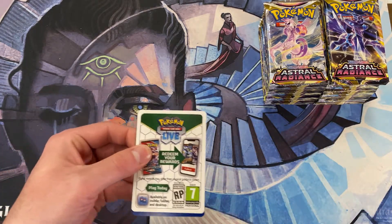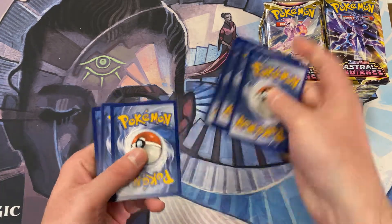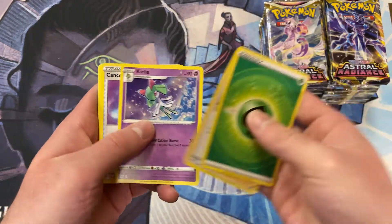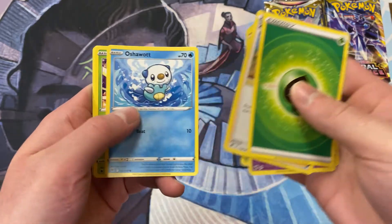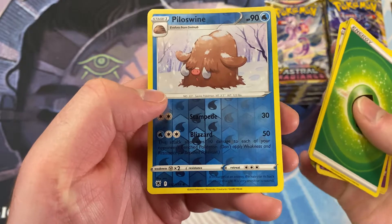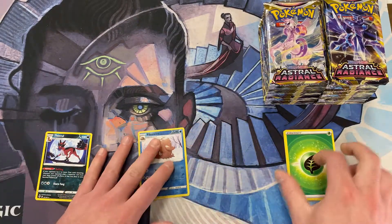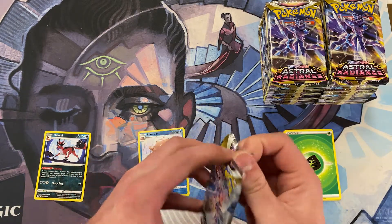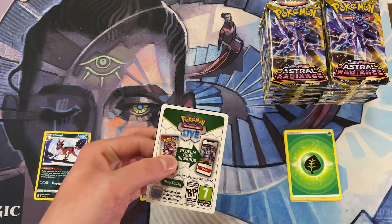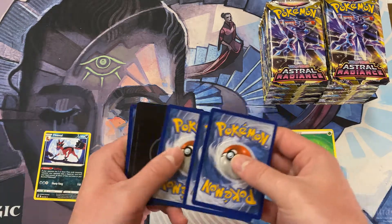Jumping right in here, hopefully let's start off strong. We're starting off with the Grass Energy, Cologne, got a Reuter's Hollow Pillow Swine — that's pretty sweet looking — and a Non-Foil Evil. We're getting our Dark-types in. Very cool. There's so many good reprints in this set, so many awesome new cards too.